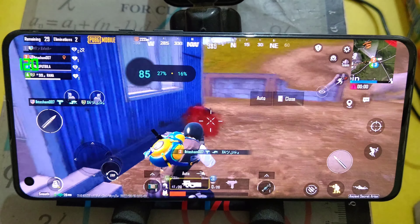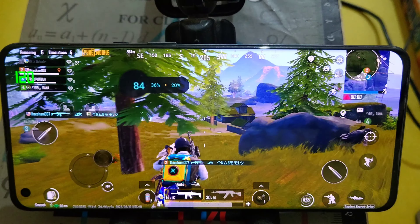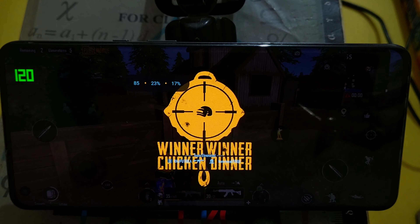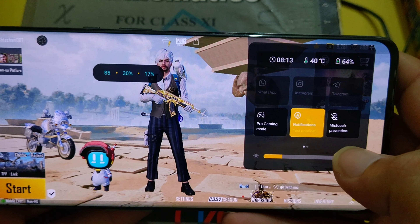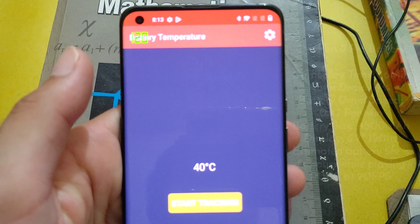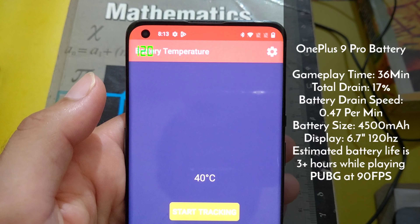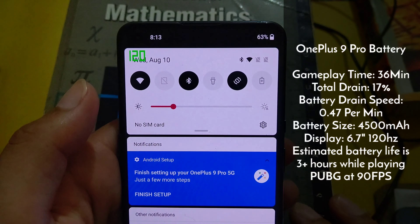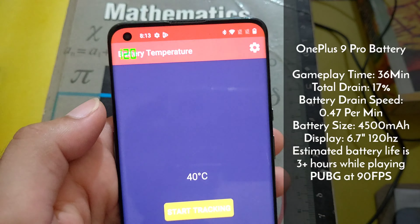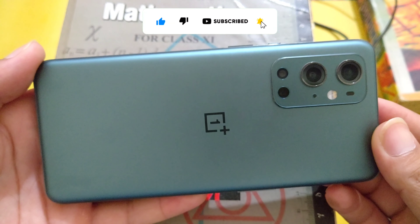But also wait for the battery results of both phones. I played for a total of 36 minutes at 90 FPS. The battery drain speed is 0.47% per minute with a 4500 mAh battery size, which is greater than that of the S21 Ultra. The estimated battery life while playing PUBG at 90 FPS is more than 3 hours. So what do you think about these two phones? Tell me in the comments.